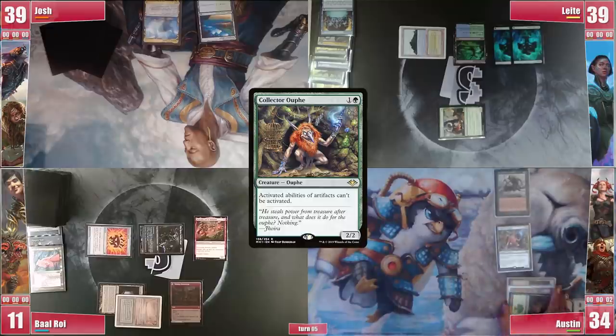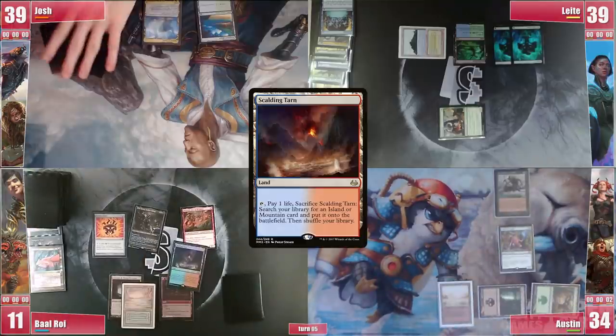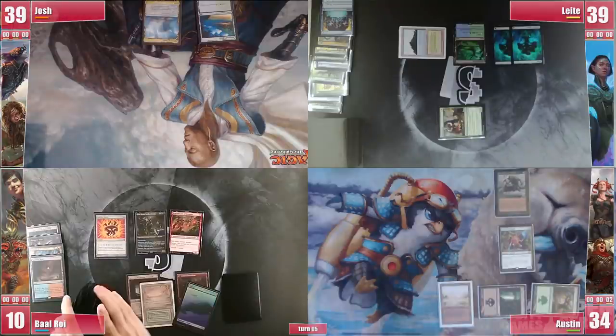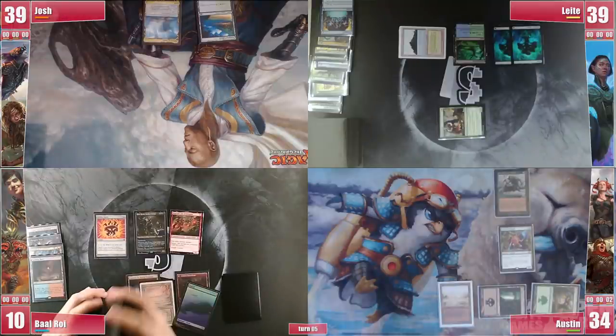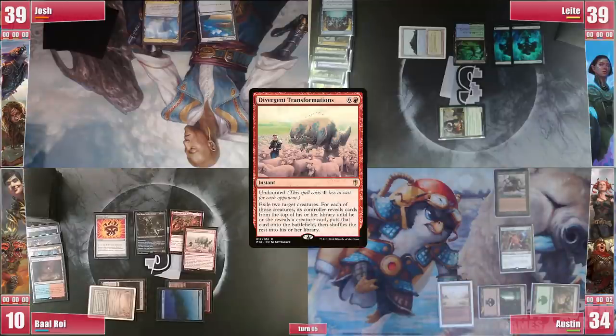Austin instantly slams the Ouphe and passes the turn. Baal hopes for a land and topdecks a Scalding Tarn, cracks it for an Island, considering reanimation potential from Austin. And despite having Flusterstorm in hand, he decides to go for it, casting Divergent Transformations targeting both his commanders.